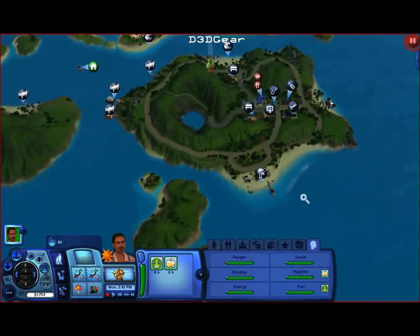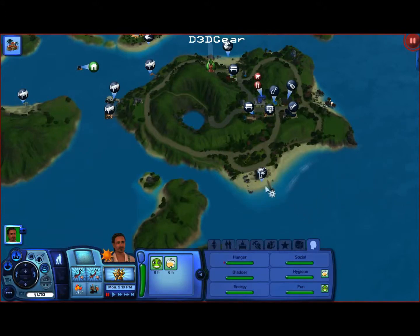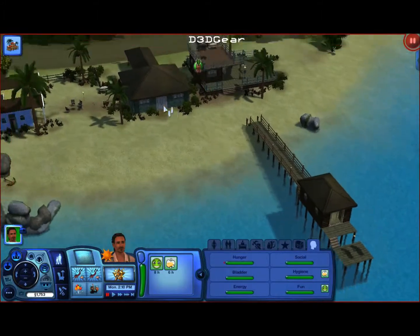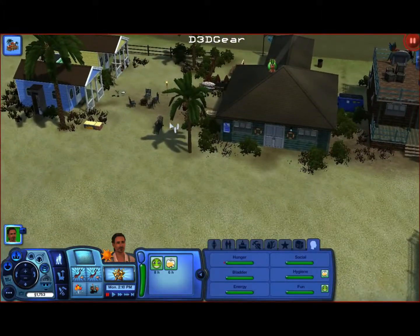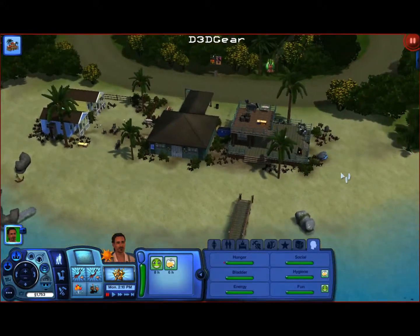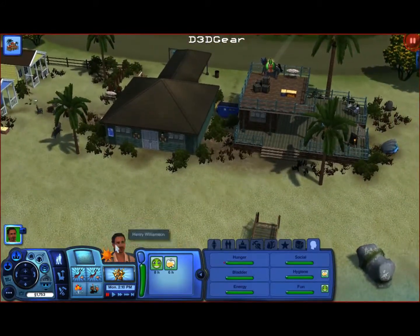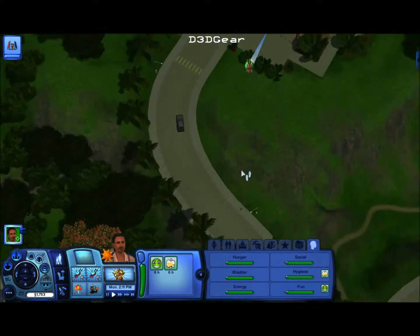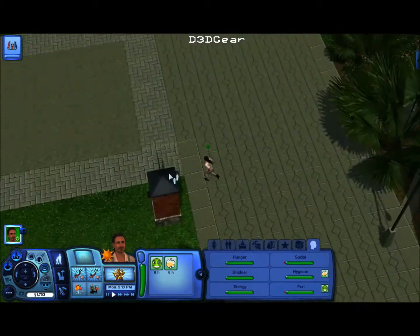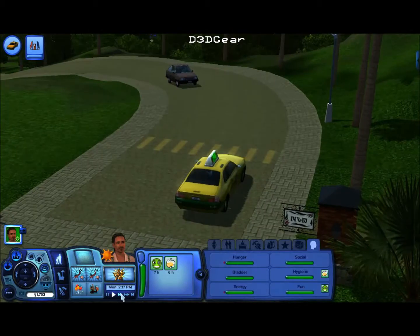I decided we're going to go ahead and purchase a resort, fix it up, and see if we can get a nice resort going. This is the one I'm going to do - obviously pretty run down, but we'll fix it up and make a decent resort with it. He's going to have to go to city hall to purchase it and do paperwork.